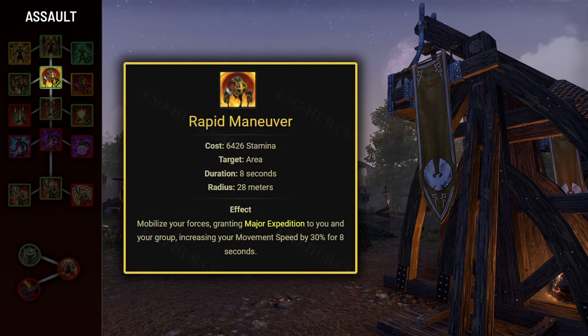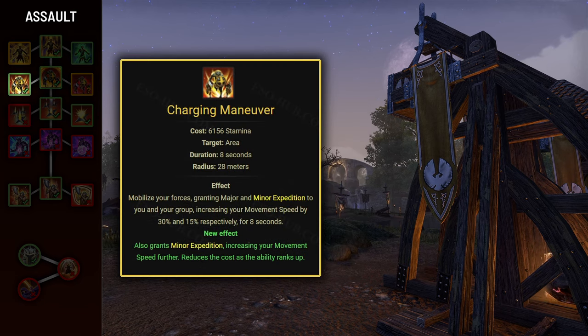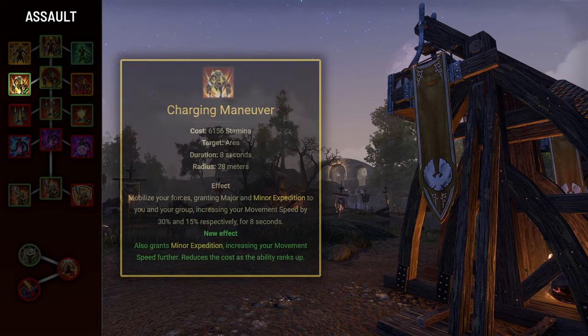Next skill is Rapid Maneuver, which grants you and allies within 28 meters Major Expedition for 8 seconds, increasing movement speed by 30%. It's very expensive at 6426 stamina without modifiers. The morph you'll want is Charging Maneuver, which also grants Minor Expedition for the duration (increasing movement speed by 15%) and reduces cost to 6156. I use this in trash fights in trials to move faster, but there are also fights where it's genuinely crucial — for example the Lord Fallgraven fight in King's Aegis Trial, where your team must run around the arena to interrupt him.